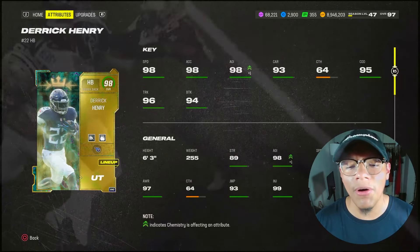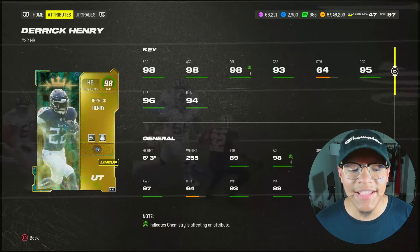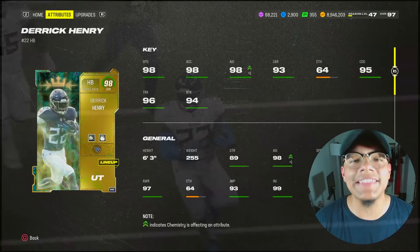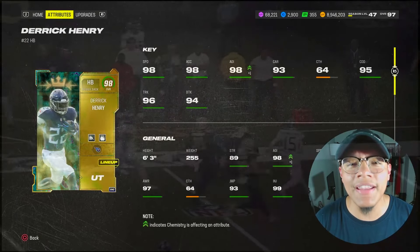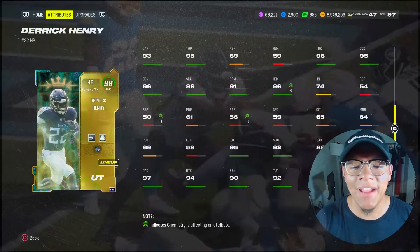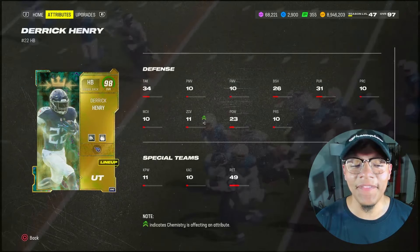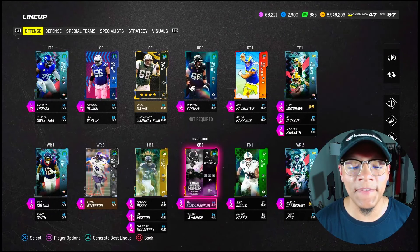He does not get any of the cool X-factors, which is unfortunate, but the card on paper looks really good — 98 speed, 96 trucking, 94 break tackle, six foot three, 255 pounds. It's Derrick Henry, he's gonna fall forward no matter what. Only 64 catching — be aware of that. If you run gift wrap, you don't have to worry about him dropping passes. 96 juke is crazy for a Derrick Henry card though; he definitely looks very, very nice.